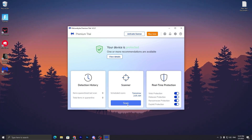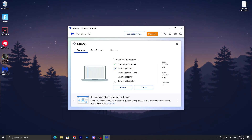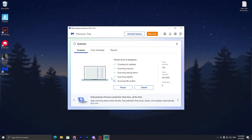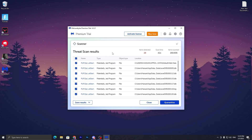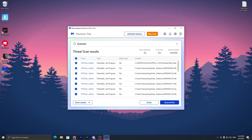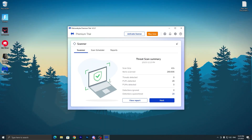Click 'Start Scan'. Malwarebytes will check for updates, scan your memory, startup items, registry files, and file system, stopping malware and protecting your PC from virus attacks. Once scanning is complete, you'll see the results — around 269,000 files scanned, with around 28 detected threats. Check mark all the detected files, select all, and click the Quarantine button to fix the issues.